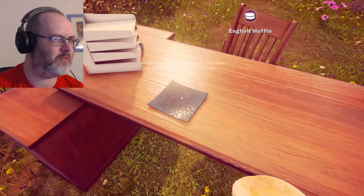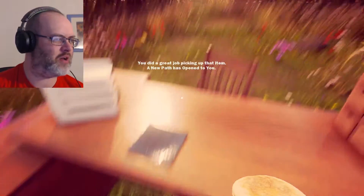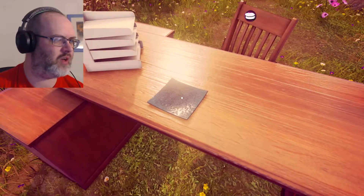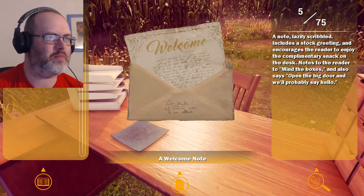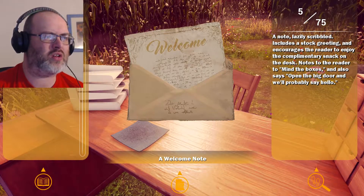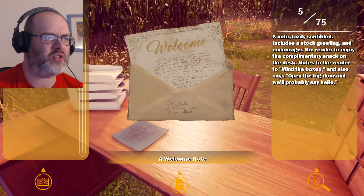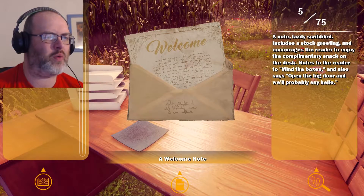What do we have here? A muffin. 'You did a great job.' A new path is open for you. There's a welcome note as well. It says: a note lazily scribbled includes a stock greeting and encourages the reader to enjoy the complimentary snack on the desk. It notes to mind the boxes and also says open the big door and we'll probably say hello. Why is that there? Must be a bug or something.